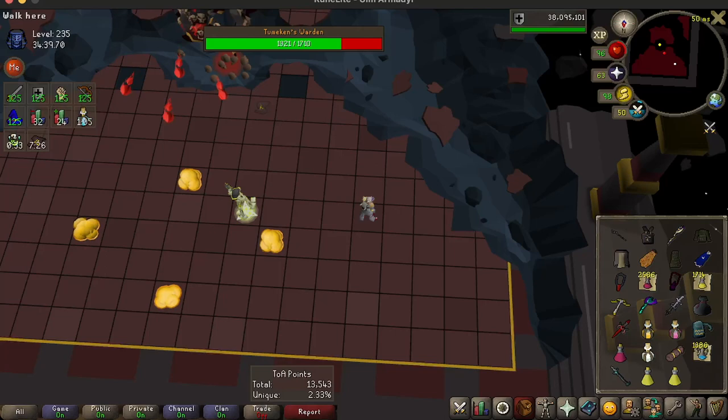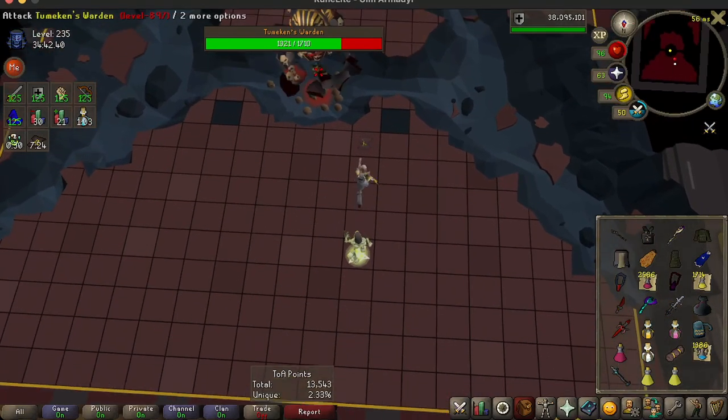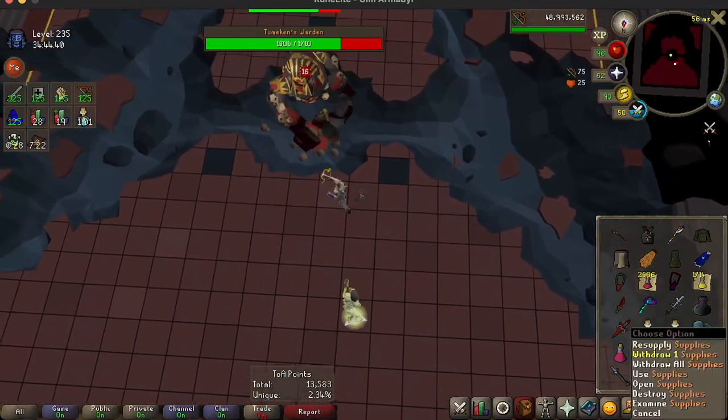The idea of how this works is the same as how you would normally run past poison on the ground. Let's look at the live demonstration now as I unfreeze this frame. The moment I see the explosion, I click right in the center tile there, and there I ran right past the wave attack.